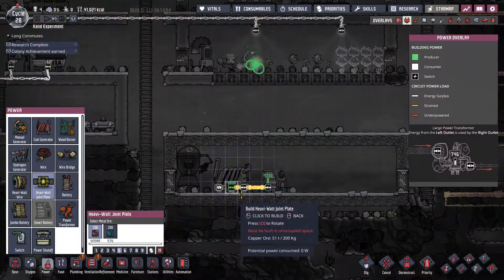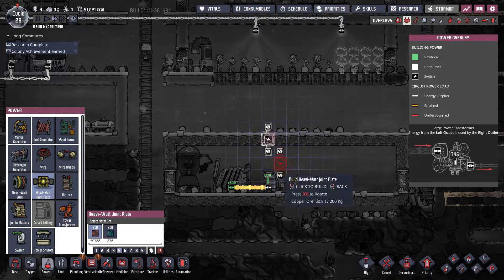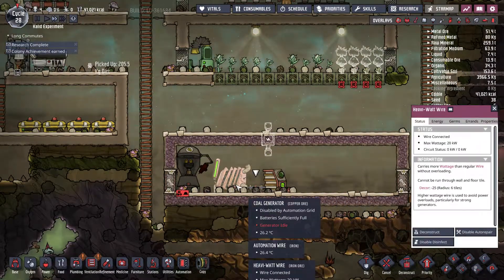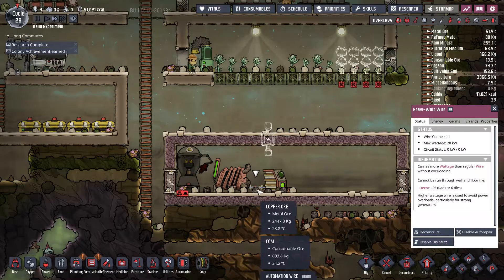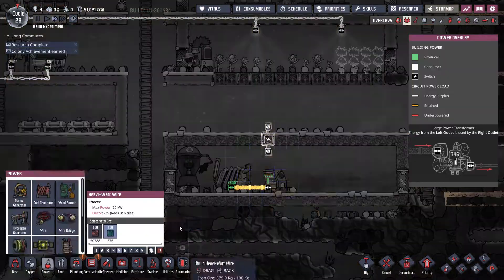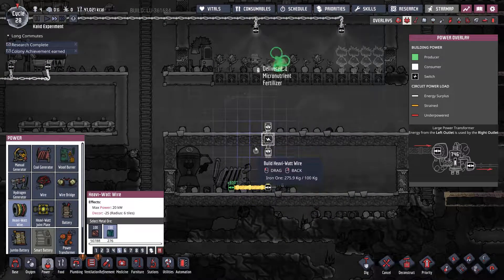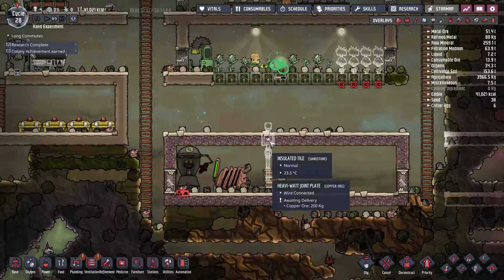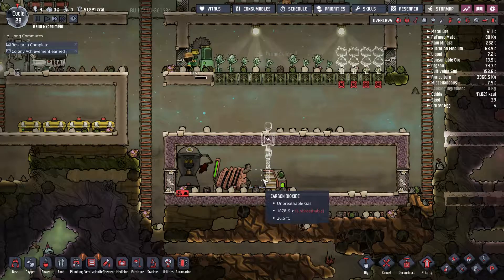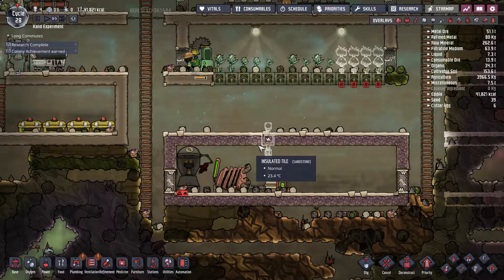Since we're using heavy watt wire, it can carry up to 20 kilowatts, which is more than enough to power most of our base for now. However, the problem with heavy watt wire is that it cannot go through tiles, so you need to create a joint plate to move the cable from one side of your rooms to the other.